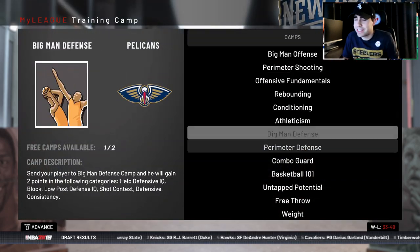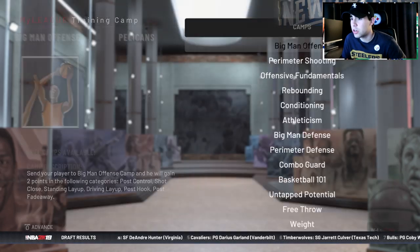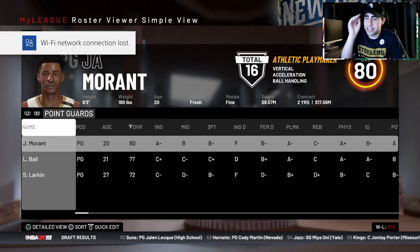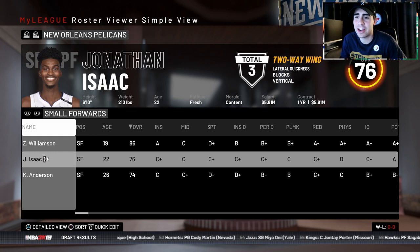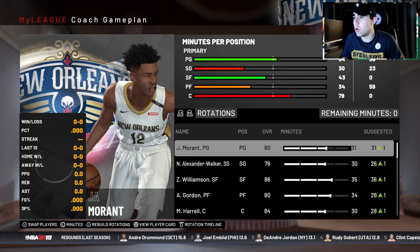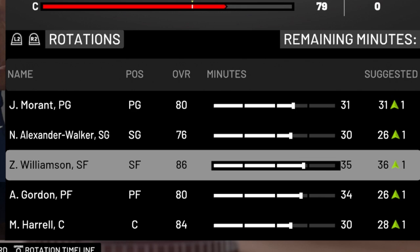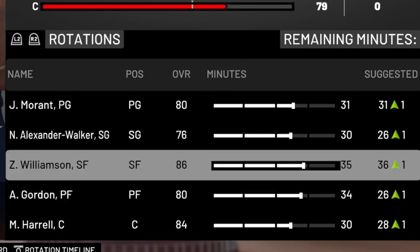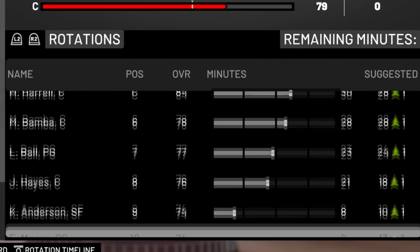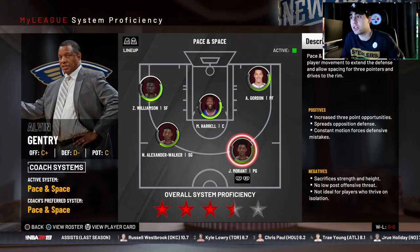I have two on-top potentials. I'll send it to Josh Hart because if he can sneak to an 80 overall, that'd be nice. I'm going to send Josh Hart and Jonathan Isaac to the G-League. Here's the minute breakdown: 31 to Ja, 30 to Lonzo, 35 to Williamson, 34 to Aaron Gordon, 30 to Harrell, 28 to Bomba, 23 to Ball, 21 to Hayes, and 8 to Kyle Anderson.